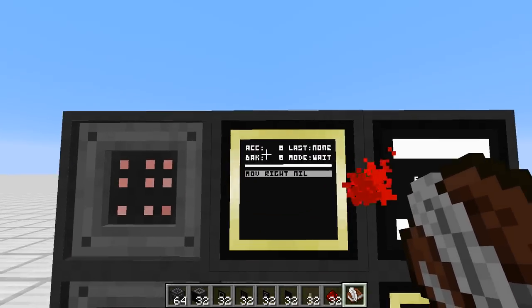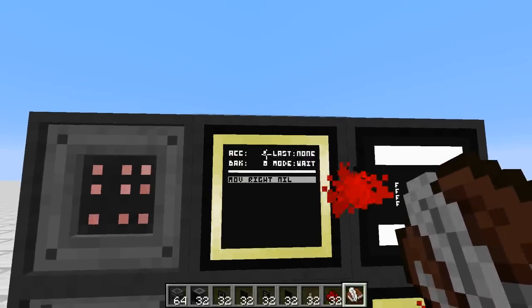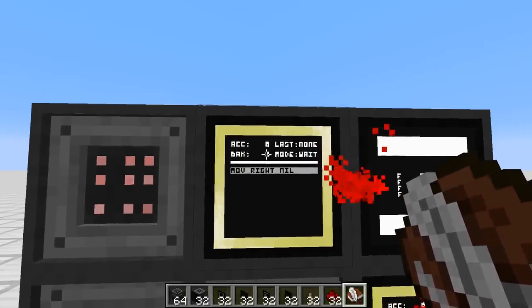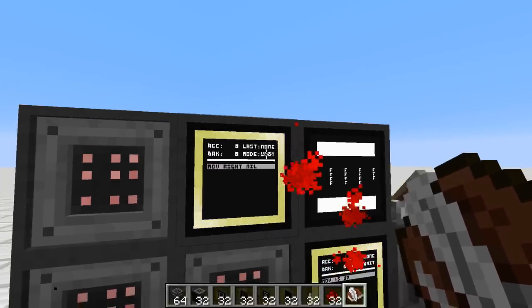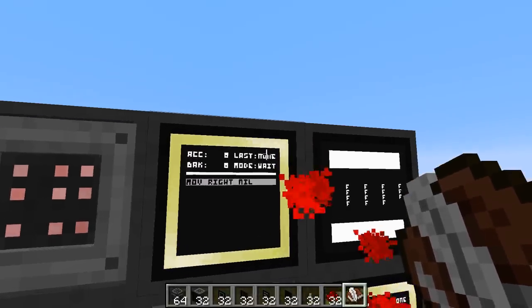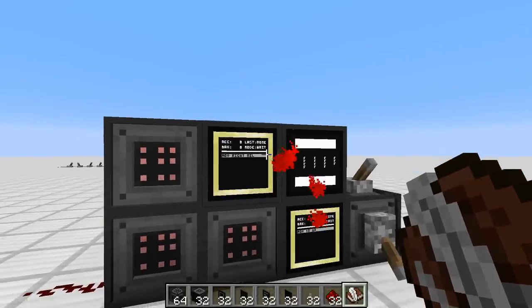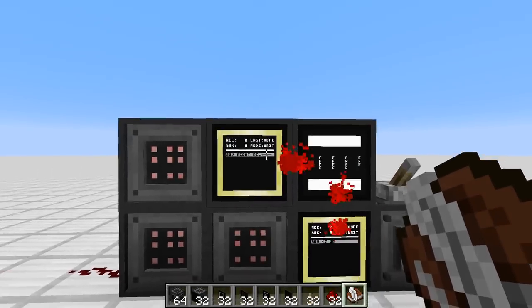Another thing of interest is the values displayed in the execution modules. The ACC is the current value of the main register, and the BAK is the value of the back register. Then you have the mode, which can be running, waiting, or error. And the last field is used for the any port. Again, I'd recommend you read the manual of the TIS-100 — it's explained in there what that exactly is.